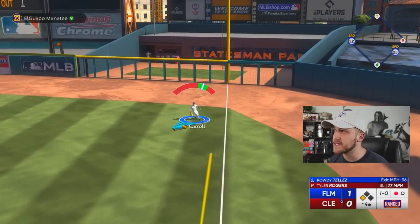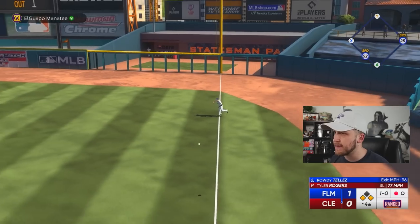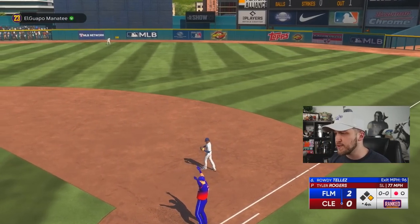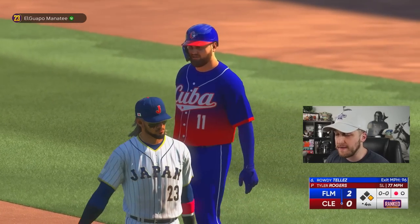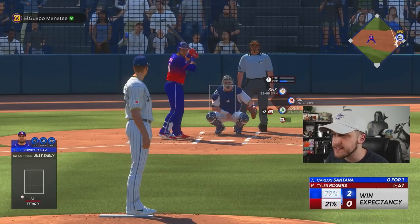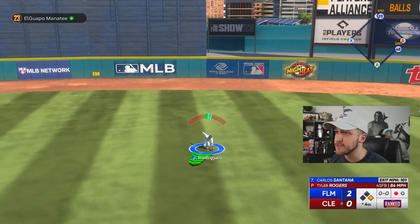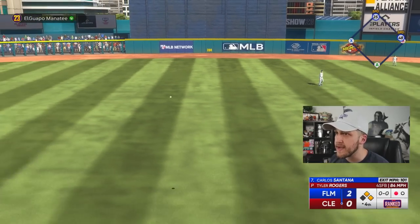That's going to be the second run of the game for my opponent. I'm going to try and back-pick him if he goes to second. My goal is not to give up more than four with this Tyler Rodgers card. I dove way too early — that is absolutely terrible play on my behalf.